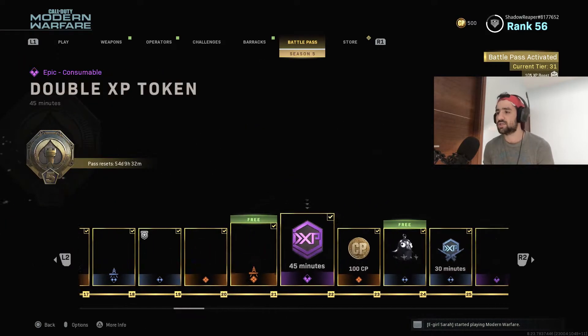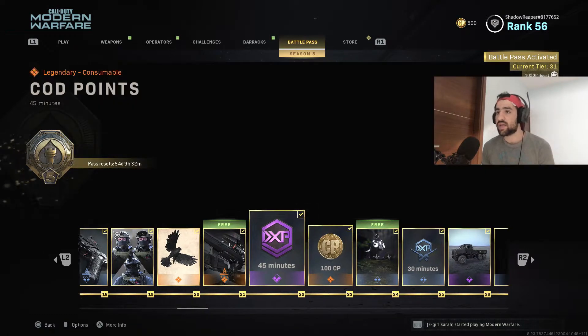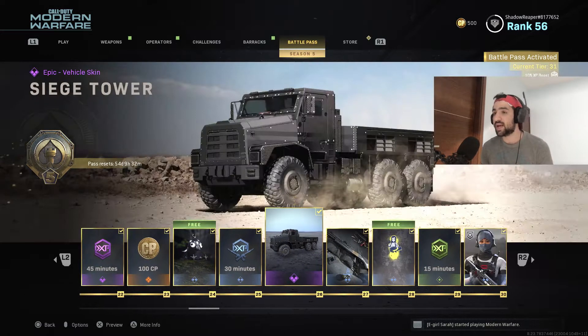There's nothing too serious going on with the blueprints — they're all just the same colors, plain black. They could have been more creative. We also got a double XP token, car points, a charm that looks really really cool, and another double weapon XP token.